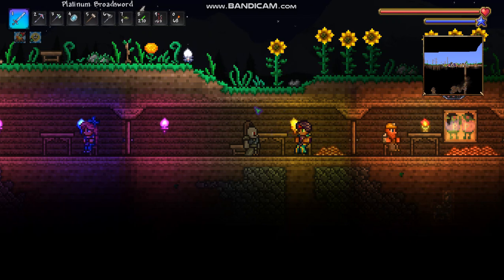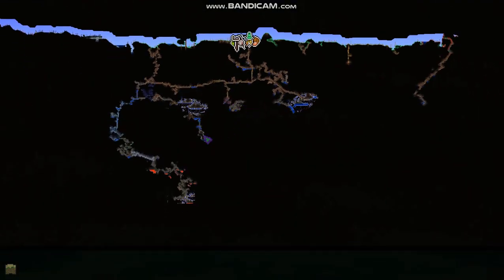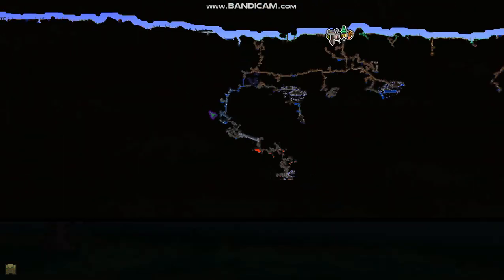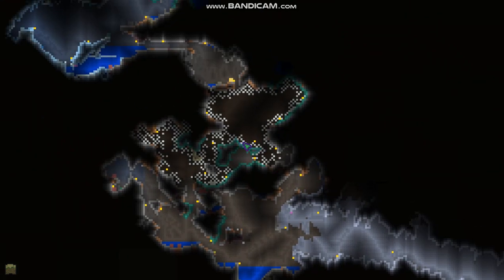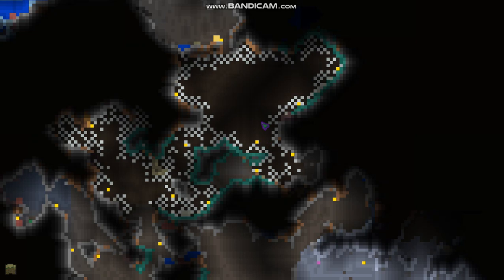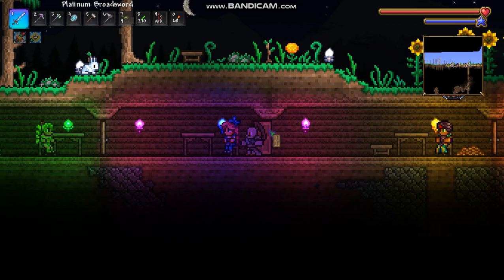Hey, what's going on guys, I'm Lance and I'm gonna explain how to get the Stylist to move in. What you guys are gonna have to do is go exploring down deep. I went all the way down here — over halfway down — and I found a cobweb nest, and that's where the Stylist will be. If you are underground and you find a cobweb spider biome, chances are the Stylist will be in there, bound up, waiting for you. So that's how you find the Stylist — this is what she looks like.